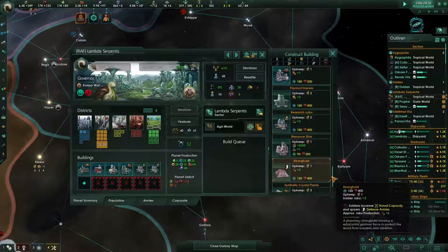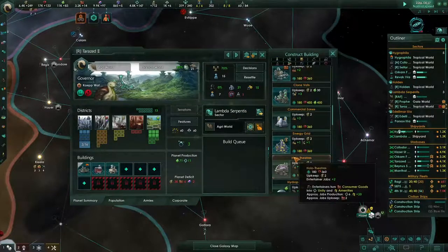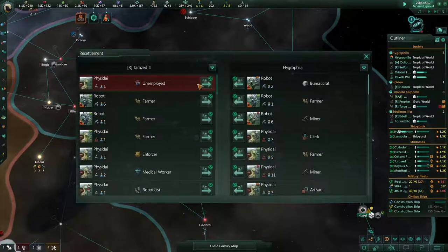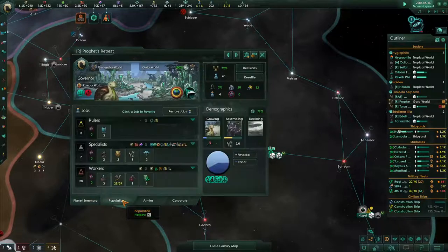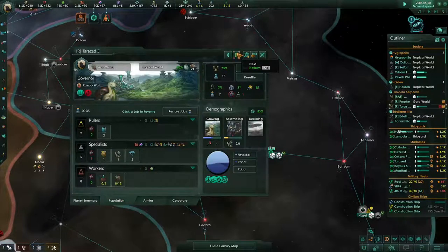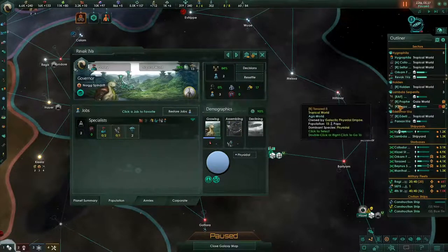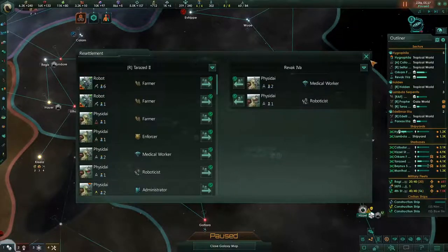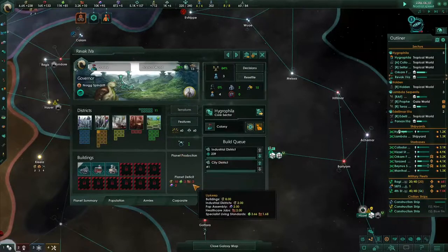You guys don't have any amenities — that's a problem here, let's fix that. Same thing on this world, they're going to need it in a little bit. There's an unemployed specialist who needs to go somewhere where there's a specialist job. Let's take a look at where there can be specialist jobs. There's a roboticist job at Revok — so take this person and move them to Revok. You can take that job. So Revok now gets its roboticist working, and start making a robot.